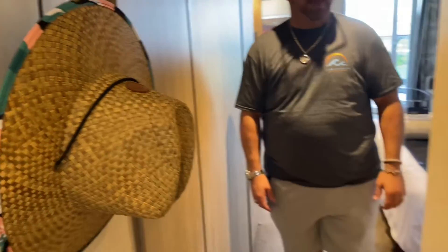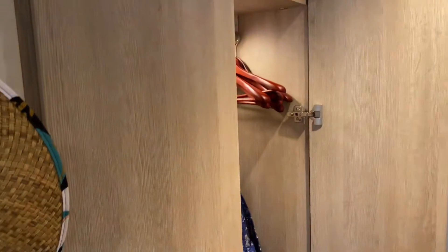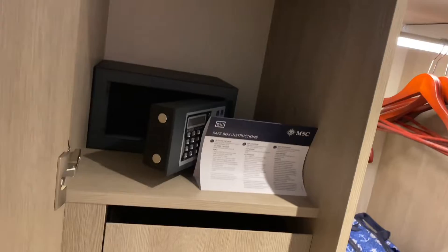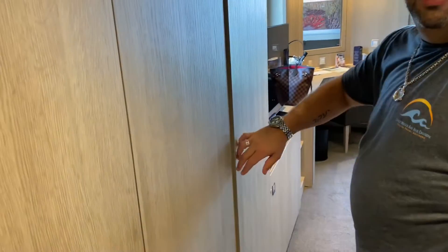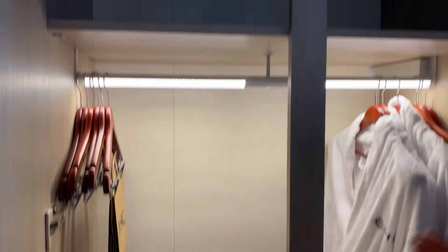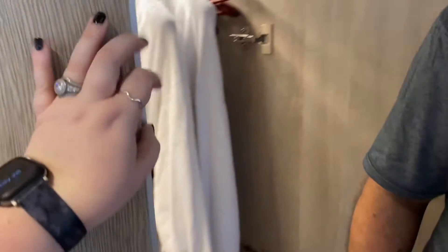Let's keep going into the cabin. As you can see, you have your own temperature control — thermostats — and massive closet space. Lots of closets! If you're a pack rat like we are, you've got to have your closet space. This is closet number one, closet number two. And yes, when you're in an Aria class, you get robes — amazing terrycloth robes that you can use for the entire cruise. You can also purchase them on board.